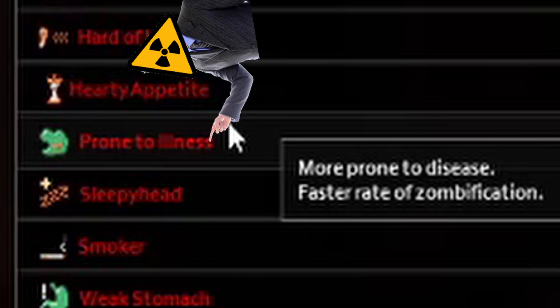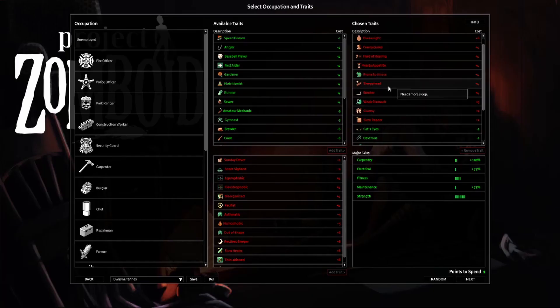Prone to Illness. Here's something I don't actually know, because if you take a little sneak peek — we got Outdoorsman later on. I wonder if those two sort of cancel each other out, where you're not going to get the illness from harsher weather and so it'll only be from eating rotten food. And we also got Weak Stomach, so the plan is to not eat rotten food.